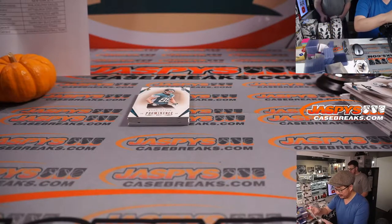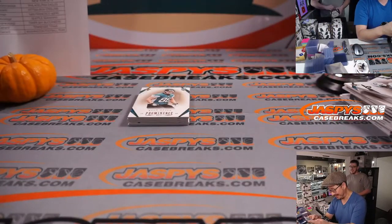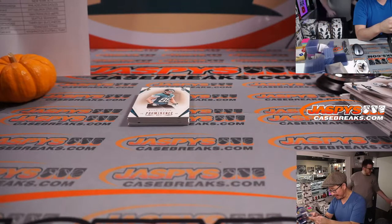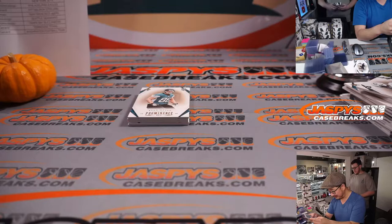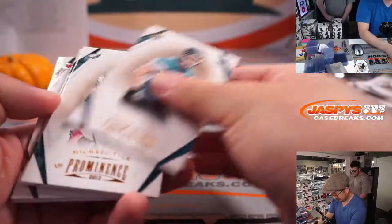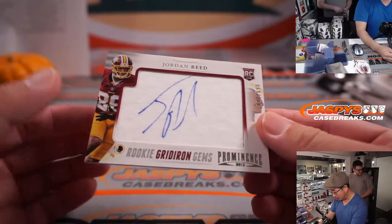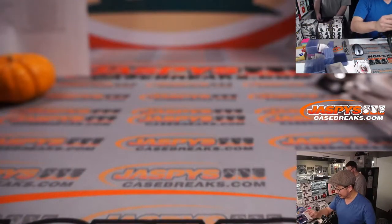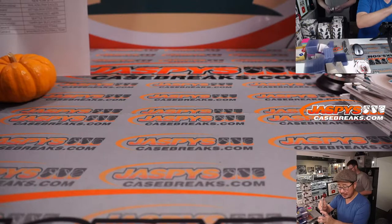Bjorn Werner — destined to be a Colt. Werner said his favorite video game players when he was a kid were Colts defensive end Dwight Freeney and Robert Mathis. Reggie Wayne and Robert Mathis recently made it to the semifinals for Hall of Fame voting. Nile Davis to 190 — and Jordan Reed. If it wasn't for concussion and injury issues, Jordan Reed could have been one of the best — Washington football team, that goes to Christopher.